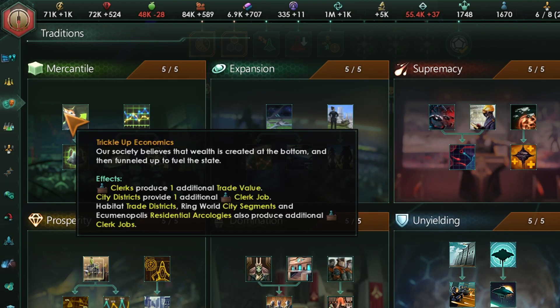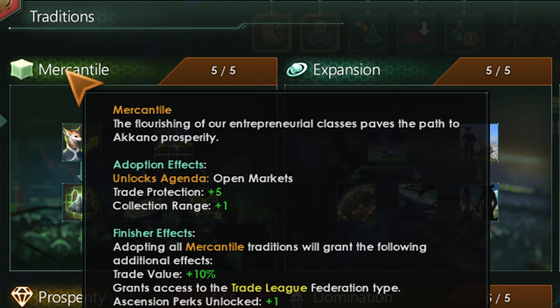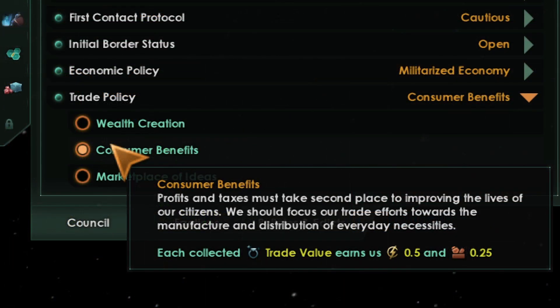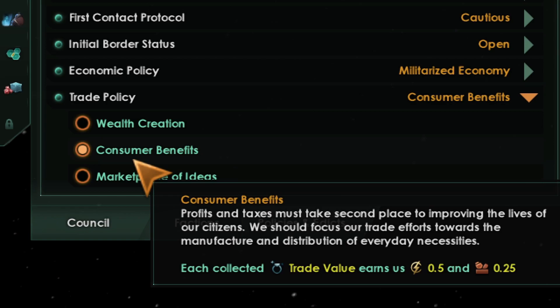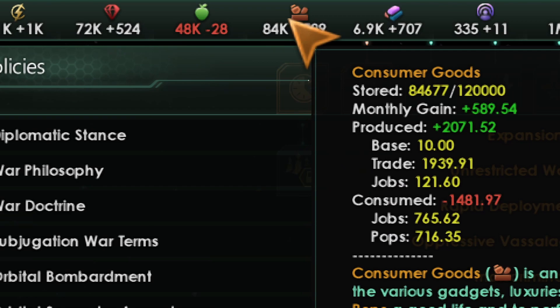It's very good, and also when you start it will give you a plus one collection rate and also a trade protection of plus five, which makes things a little bit easier to reduce the growing of the pirates. As I mentioned earlier, trade will allow you to generate consumer goods — this is only available if you enact the mercantile tradition.